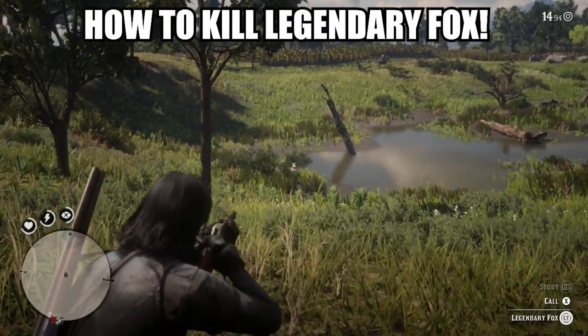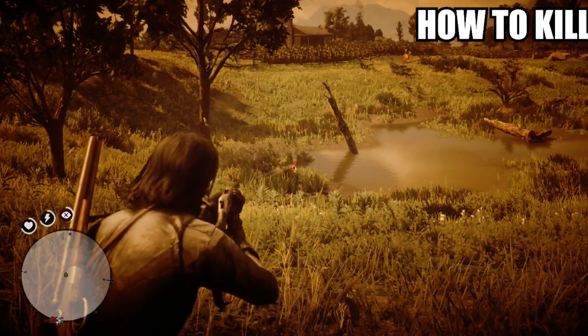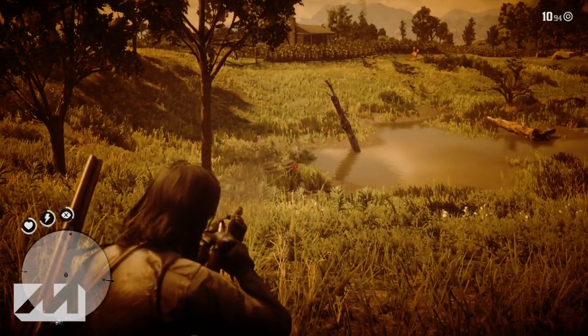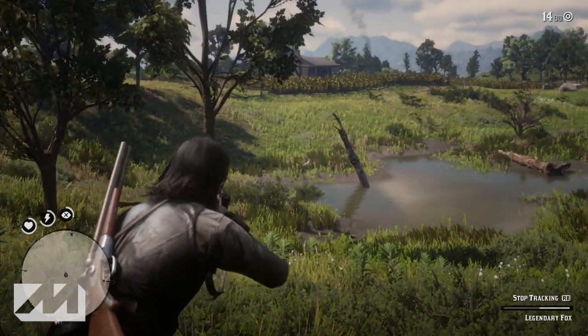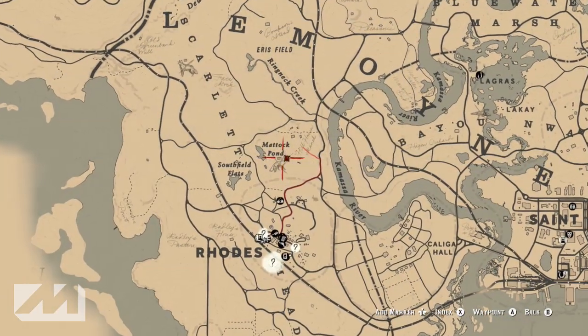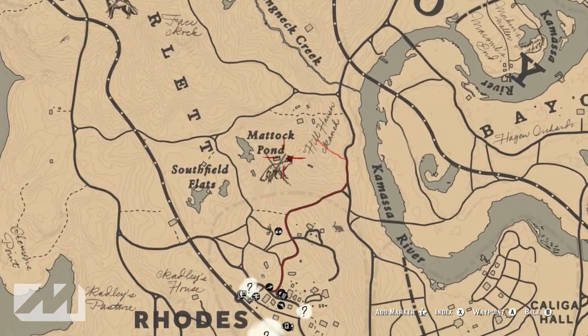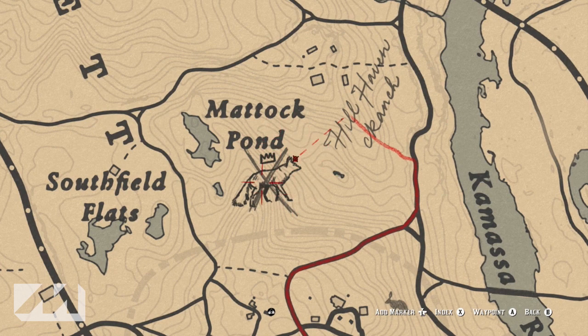What's going on ladies and gents, my name is Arbuckle, welcome back to another video. Today we are back on Red Dead Redemption 2 and I wanted to share with you how to kill the legendary fox. He is a white fox with a white coat, and he's located just north of Rhodes, southeast of the Matic Pond, and west of the Kamasa River.